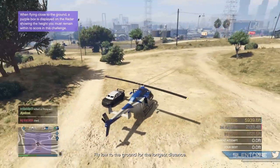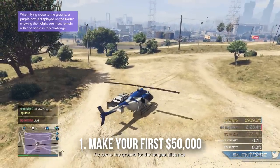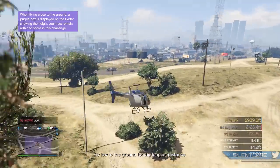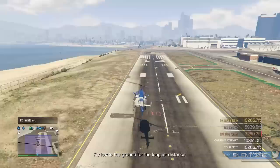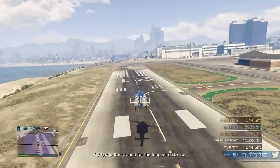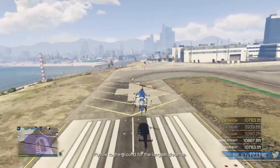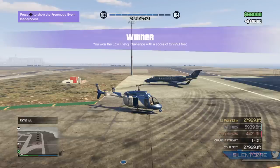Step number one is to make your first fifty thousand dollars. If you've just started the game, making your first 50k is going to be a bit of a hustle, but once you've got that in the bank you're going to unlock an awesome money making method. It won't take long — just play the game, complete the first few online missions, or take part in some of the free mode challenges as they appear in the lobby.